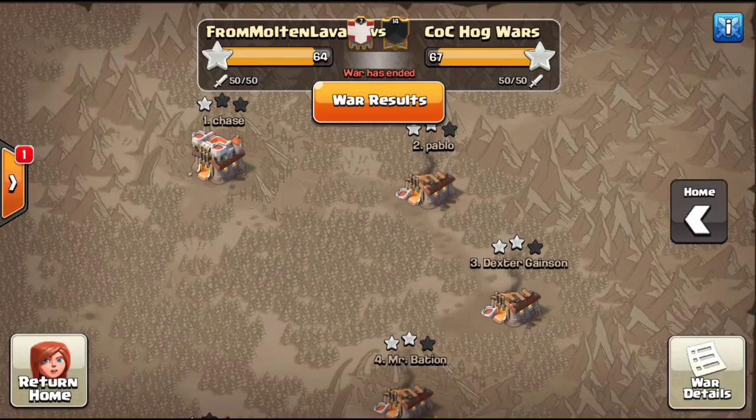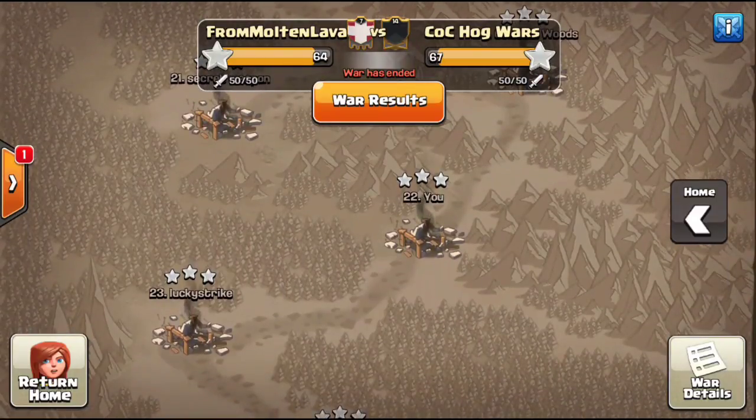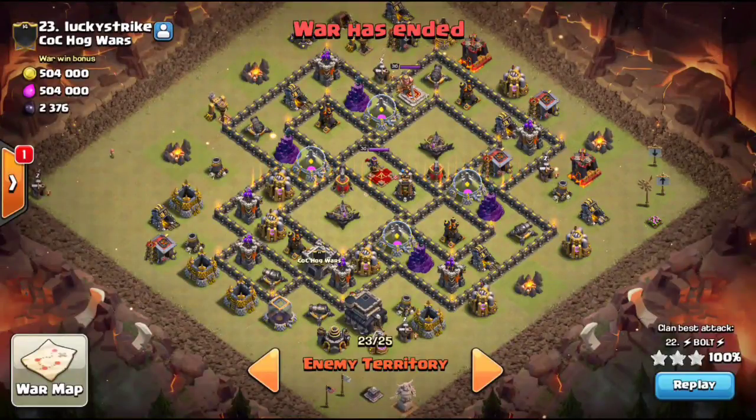Normally like I do with the Town Hall 9 attacks, I usually only show the fresh hits. Especially for learning attack strategies, that element of surprise — not knowing where the teslas or traps are, not knowing what's in the CC, how troops are going to react — a lot of those elements you do not have in a cleanup hit. So we're going to stick to the fresh hits and we're going to start down here at the bottom.